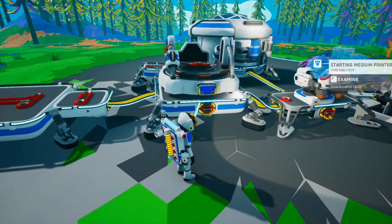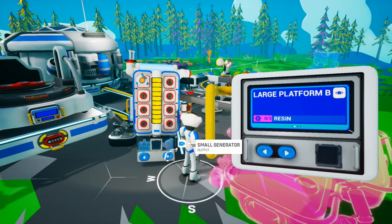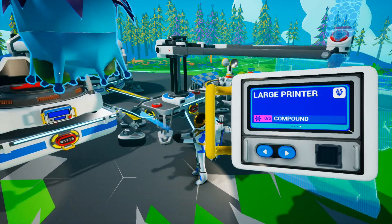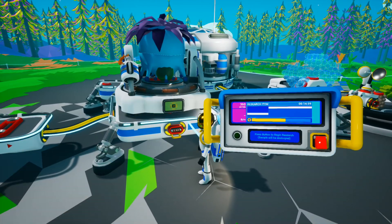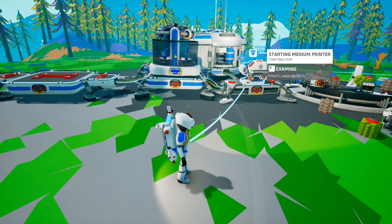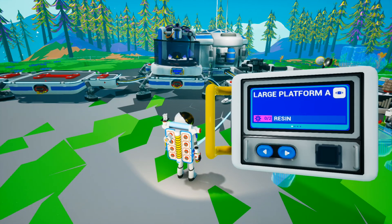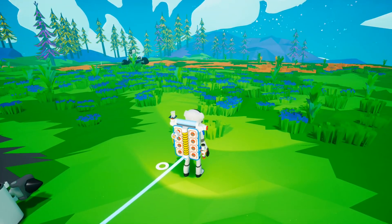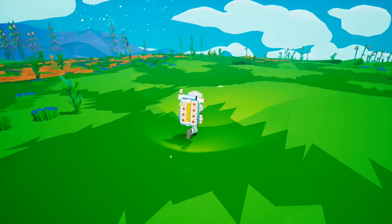Now I need a smelter — heavens, this is getting very complicated. What do we need for a smelter? We have not unlocked it yet. This is getting all rather confusing. Haven't done really much in this episode, have we? I don't need a large printer yet — I'm gonna need more resin for that. We are still very early game folks. We're gonna need to explore a hell of a lot more. I think we'll go out and grab a little bit more resin because we're going through it really quickly.